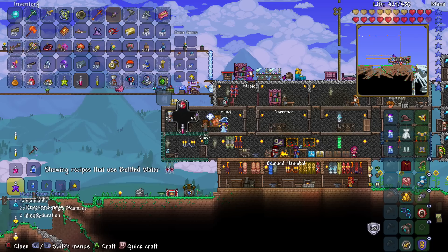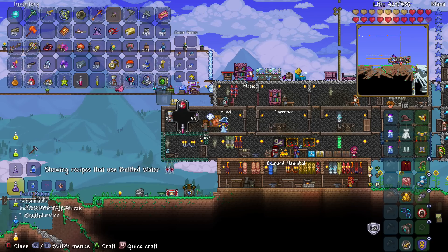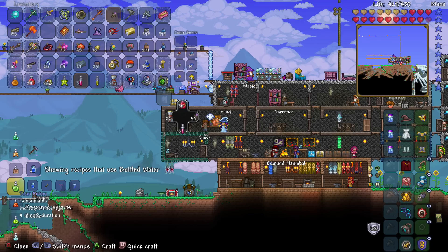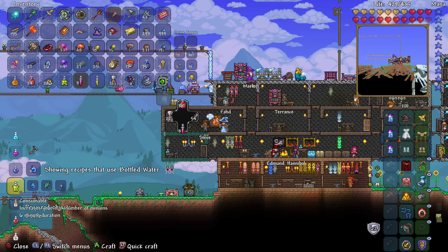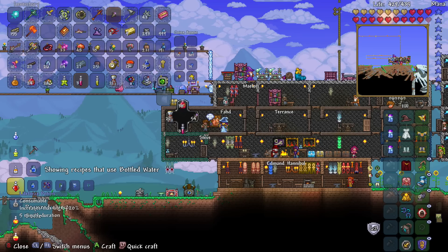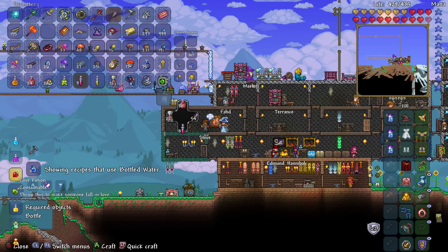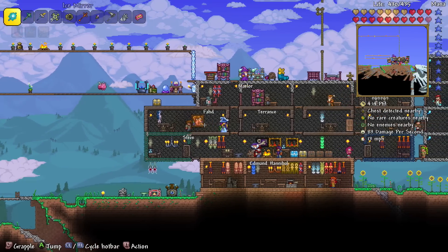Obsidian Skin, Iron Skin, Feather Fall, Bow Potion — which is Deathweed and Vertebrae. At least I know how to do that one now. Hunter Potion, which shows the location of enemies. Dangerous Potion, Titan Potion — that increases knockback. Bone — that's a weird one. Summoning Potion, Ammo Reserve Potion — which is Double Cod and Moonglow. Life Force Potion, which could come in handy. Endurance Potion. We need a lot of fish for a lot of these. Rage Potions. There's a lot here we can make, it's just a matter of going and making them.